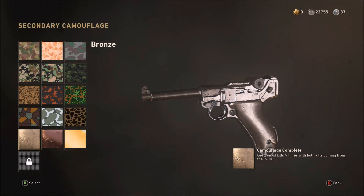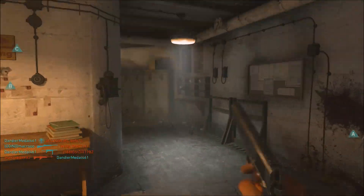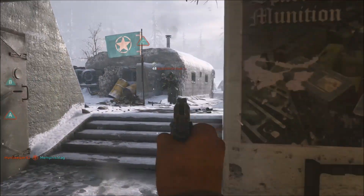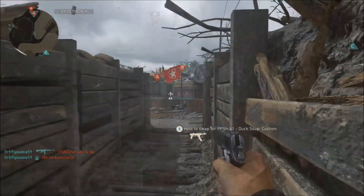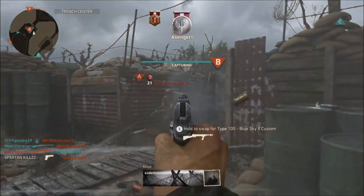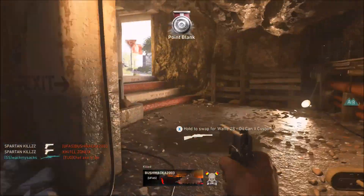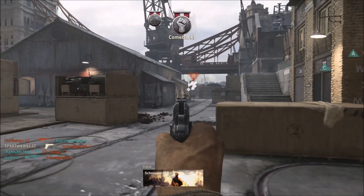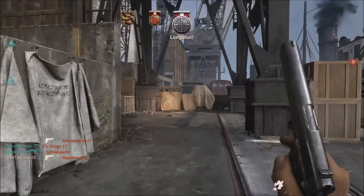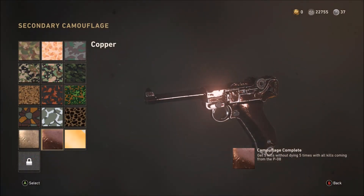The Bronze Camo requires getting two Rapid Kills five times. Good maps for this include Ardennes and Pointe du Hoc. This is the time to be aggressive — get stuck into enemy spawns, use your division and Energetic perk to your advantage, play Domination, get into spawning areas, and get those rapid kills done. It should only take you one to two games to get the five sets you need.